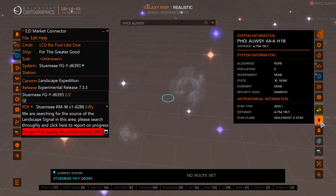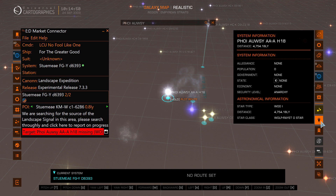Bingo! If it's red and shows as missing, that means it's not in the Spansh database. Because it's not in Spansh, it will also be unlikely to exist in EDSM. So copy the system name, paste it into EDSM, and that's it confirmed.